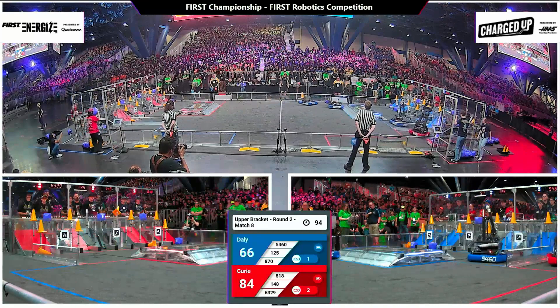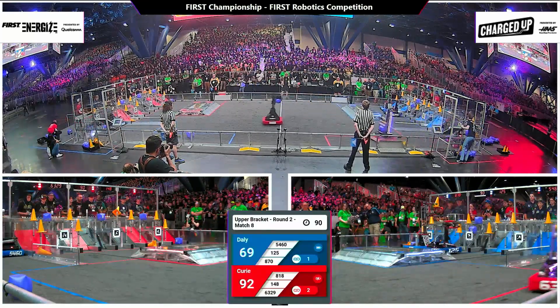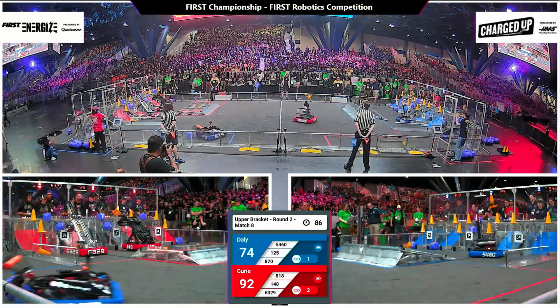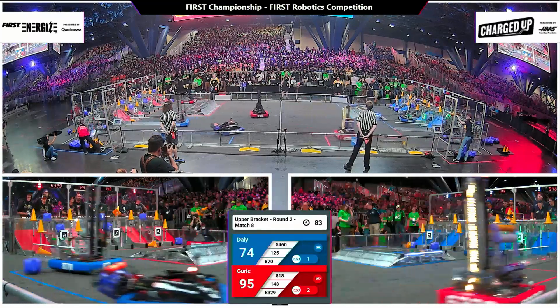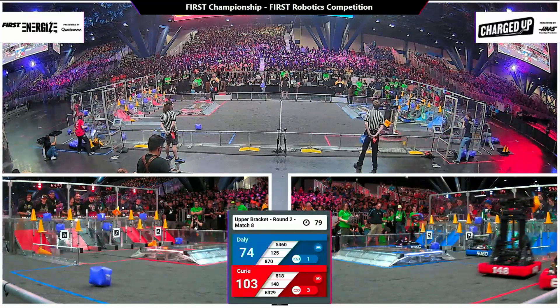Looking to catch up with the Curie field in red here, doing everything they can. They've got two links completed. Robo Wranglers looking alongside the Bucks to finish out another, and they do — that makes three red alliance links.